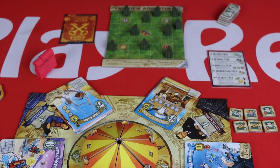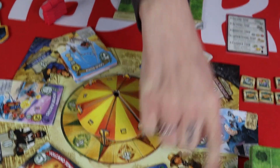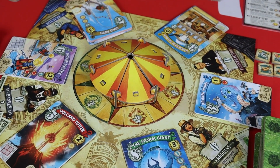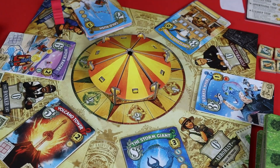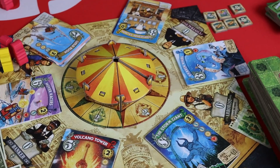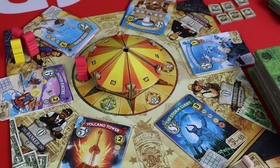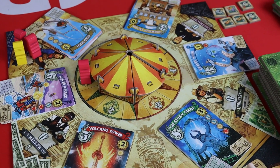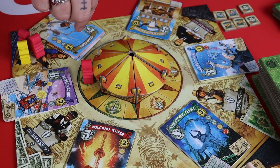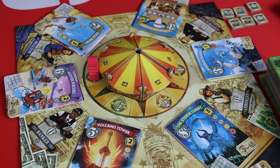Each turn you will place a worker and take the appropriate action. So let's have a look at the action spots. The action spaces around the outside here can be used by anyone, multiple times — I can go on here, yellow can go on here, I can then go on here again if I wanted to. However, these spots on the inside on the wheel you can only ever have one worker on at a time. These are the builder spots, and then we have our contractor, arborist, banker and realtor here.